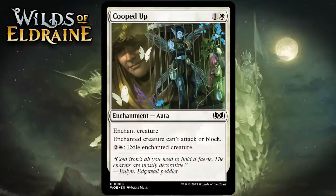Next up it's Cooped Up, which for 1 generic and 1 white is a common enchantment aura. Enchanted creature can't attack or block, and you can pay 2 generic and 1 white to exile the enchanted creature. Pacifism doesn't seem at its best in this format — there will be main deck ways to destroy enchantments, adventure creatures already gave value before being pacified, and it doesn't stop static or activated abilities. The exile upside does matter, allowing you to permanently remove something and sending it to the graveyard, which triggers some black-white synergies. Still, this is just a solid C.